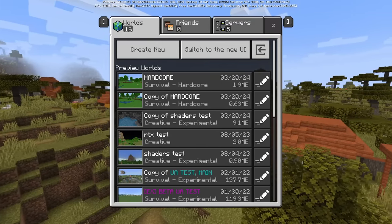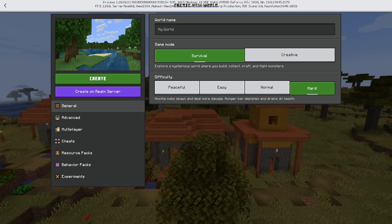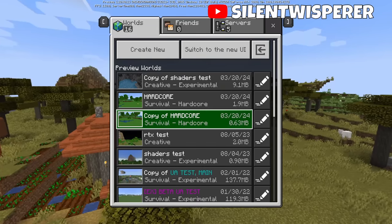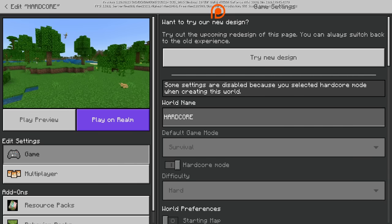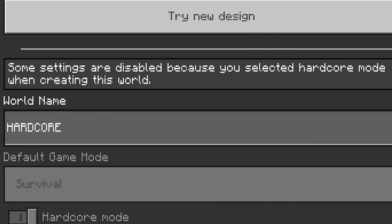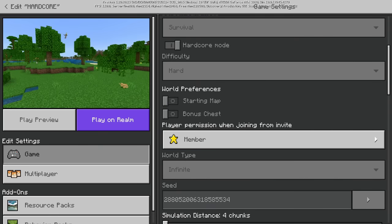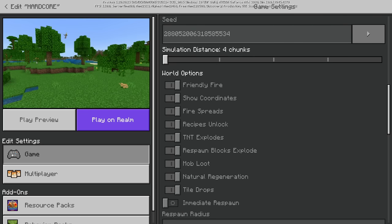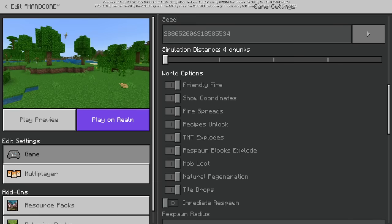We also have some updates for Hardcore on Bedrock Edition. Whenever you go to edit a world, you're going to see there's a Hardcore Mode toggle. They did actually fix the spelling of it in the most recent preview, so they're doing something with it. You can't actually turn on this toggle on an existing world, which makes sense. I tried to create a new world with this, and there is nowhere to turn on the Hardcore toggle, at least with the new UI. So I made a new world and turned it on using WorldEdit — that toggle is now on.